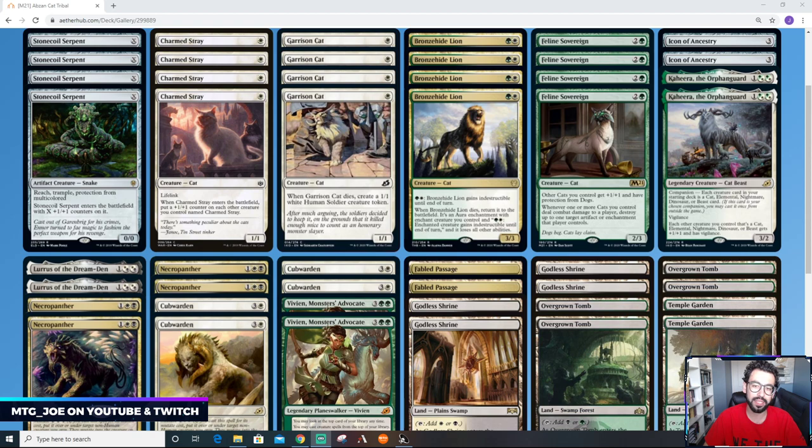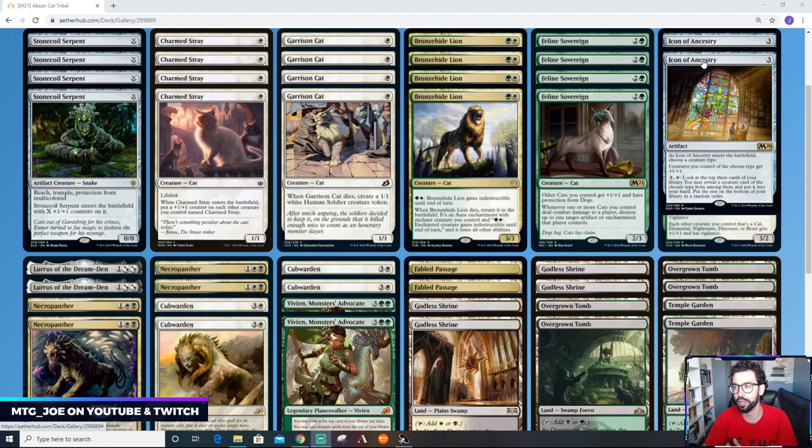What we have here is an Abzan green-white-black cats tribal deck. A little bit ago I played a black-white mutate cat deck that was kind of fun, but with the new set we get another lord in Feline Sovereign, which gives all our cats +1/+1. We effectively now have eight lord effects in total between Feline Sovereign, Kahira, and Icon of Ancestry.